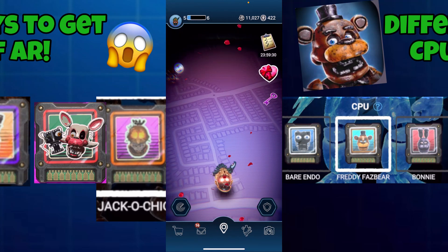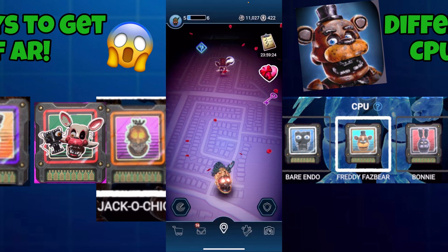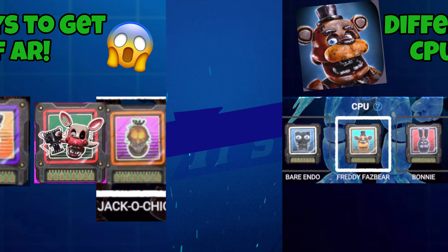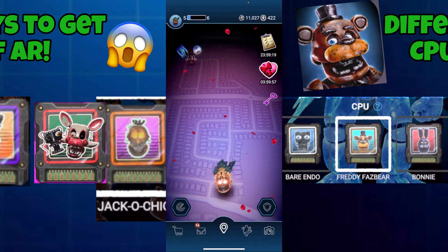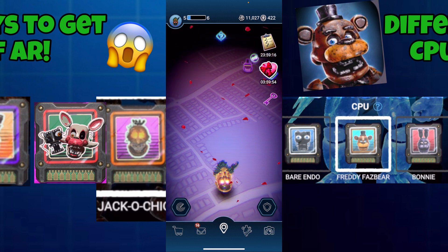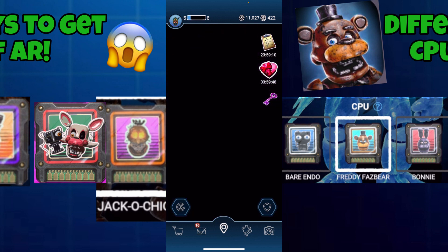Hey guys, it is me and Len here, back with another Find us at Freddy's AR video. Today in this video, we'll be covering multiple different ways to get yourself FNaF AR CPUs — the thing that powers the animatronic that you can use to send to other people, so other people could get that CPU. There are lots of different things you can do with CPUs, and this video will talk about all the different ways you can get them.